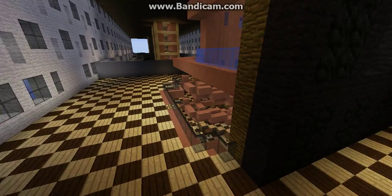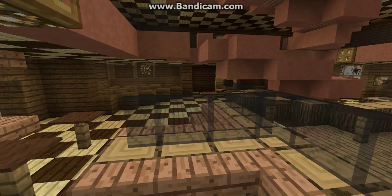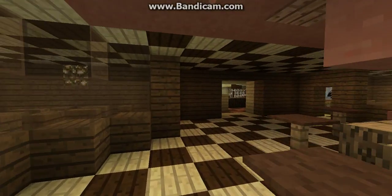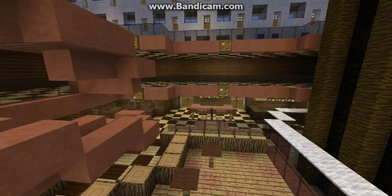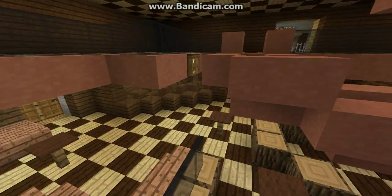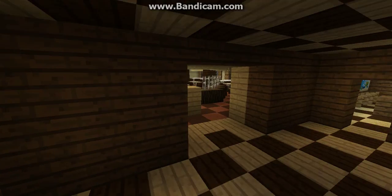We'll go ahead and just head down to Deck 3. I'll show you the galley — that's the only thing I did. Oh yeah, the atrium — I almost forgot about the atrium. I finished the Deck 3 part of the atrium.